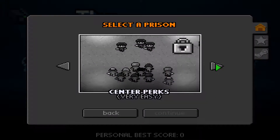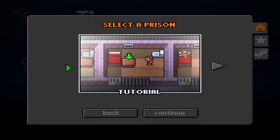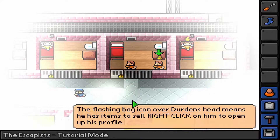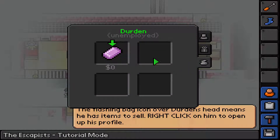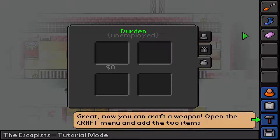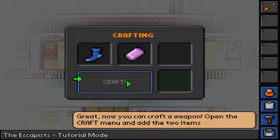There's a tutorial. I guess we have to do the tutorial. Continue - the flashlight bag icon over Durden's head means he has an item to sell. Right click on him to open up his profile. Sell soap. Yes please. Great, now you can craft a weapon - what, that was soap? Excuse me. Okay, there we go. Now I sock in the soap. What does it make?